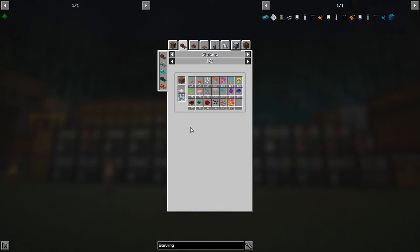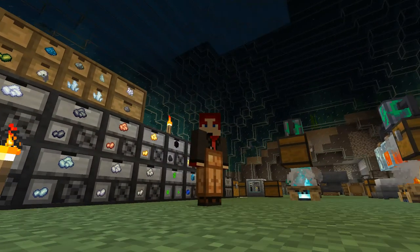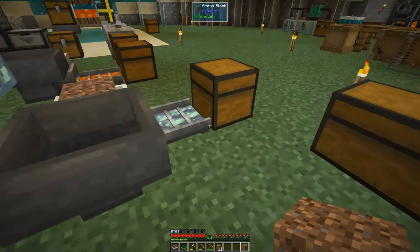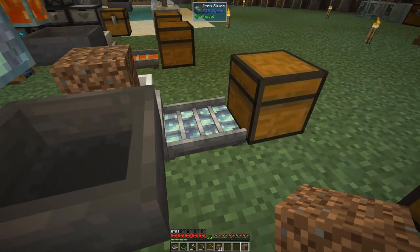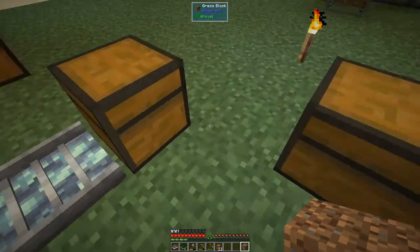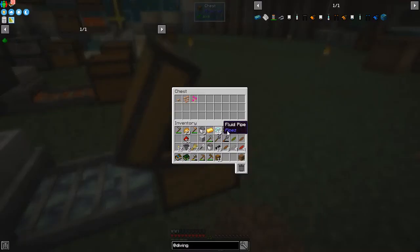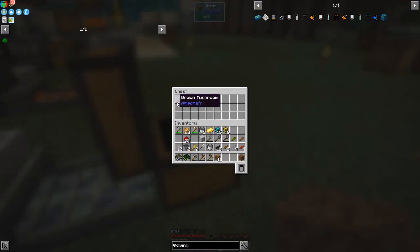I've got some dirt — I'll put that into this item hopper here. In this sluice there are 12 buckets of mob souls, which will go down reasonably quickly. We've got our first brown mushroom — fantastic!